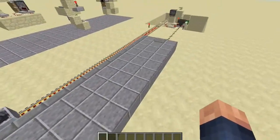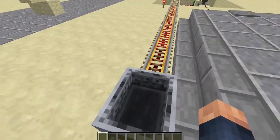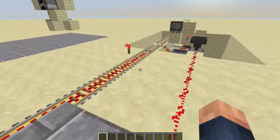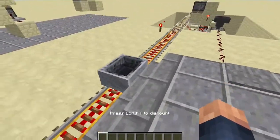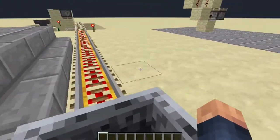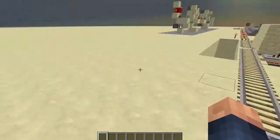If it's empty it also works the other way - you can get on this way as well. Just press W and it'll speed you up at the station, and you can see you can get through.